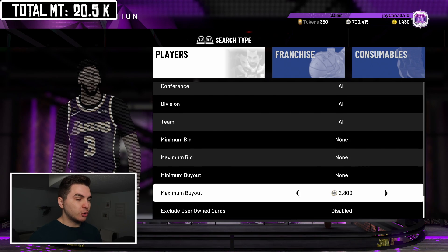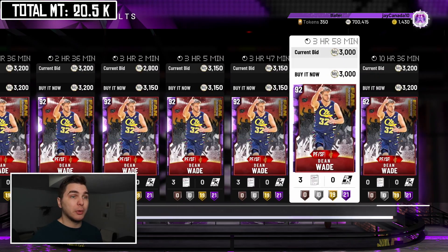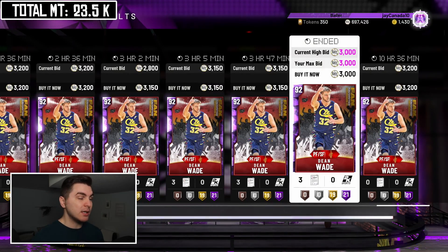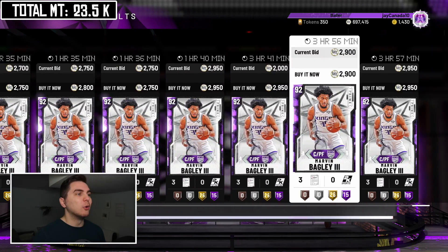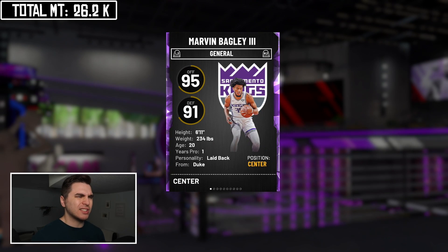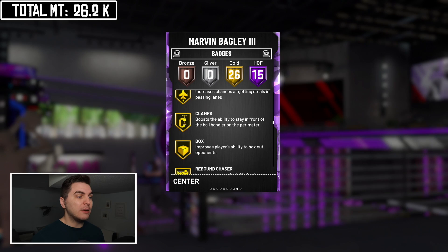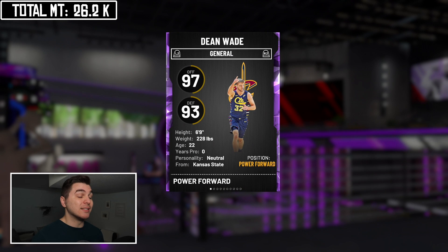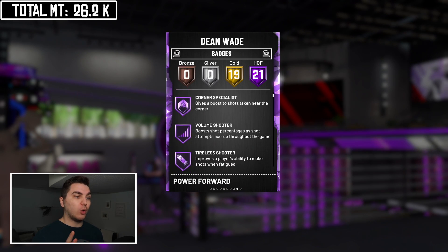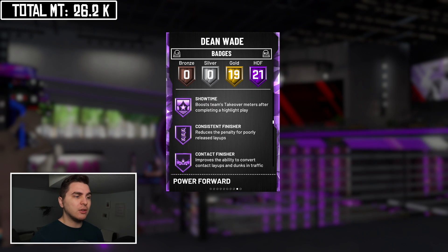To round out the bench we're scooping up another pair of amethysts: Dean Wade for exactly 3k MT — a DBG favorite — a 6'9" small forward with 40 total badges, HOF Range and Quick Draw. His jumper is a little iffy but once you get used to it you'll have no complaints. And Marvin Bagley at center for 2.75k — a super smooth shooting center at 6'11", with HOF Quick First Step, HOF Intimidator, and gold Rebound Chaser.